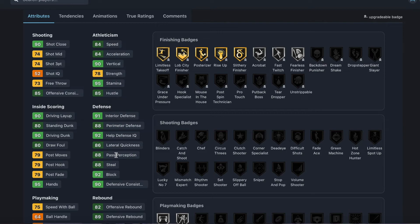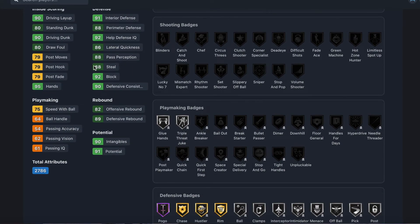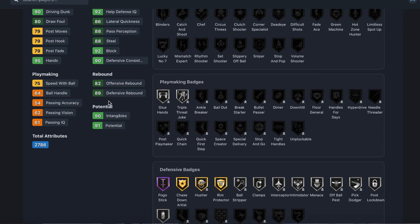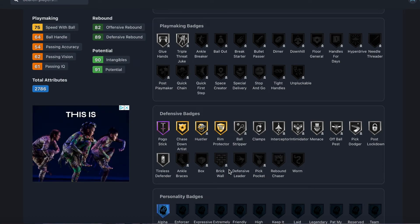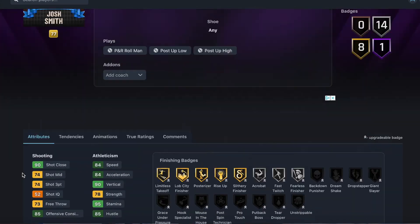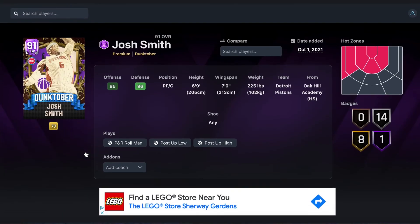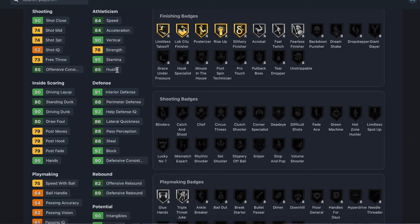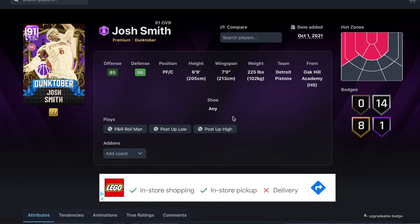He can guard your point guard, center, power forward, small forward, or shooting guard — any position on the floor. He can switch onto pick-and-rolls, which is the meta of the game, because he's fast enough to rotate. He's got 90 driving dunk, 80 standing dunk, and some of the best defensive animations in the game. 89 defensive rebound, 82 offensive rebound — he can definitely grab boards. His release isn't the worst, but he doesn't get shooting badges, so you have to get used to it. If you can't figure out his release, don't get this card.